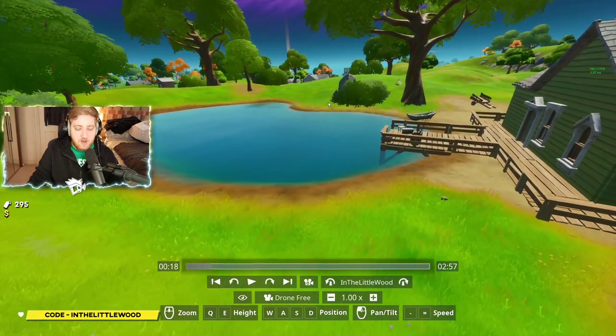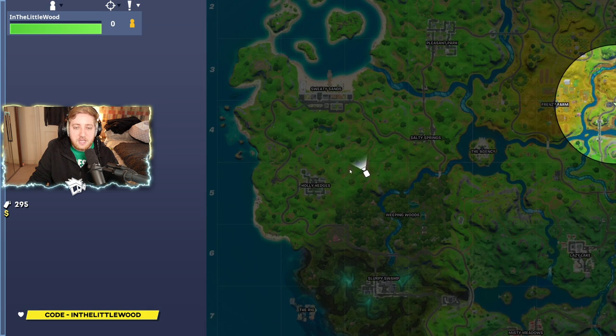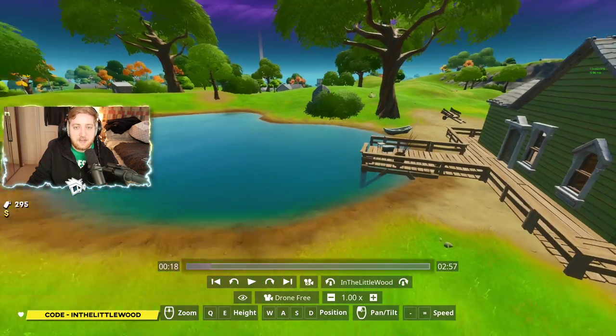So firstly, Flopper Pond is right about here. If you're not familiar with it just yet, you should be because we've gone here for a lot of different challenges. If you go a little bit north-east of Holly Hedges, or south-east of Sweaty Sands, you're looking right about there. On the big map, you're looking within the top left corner of C5 — that's where you can find that location.